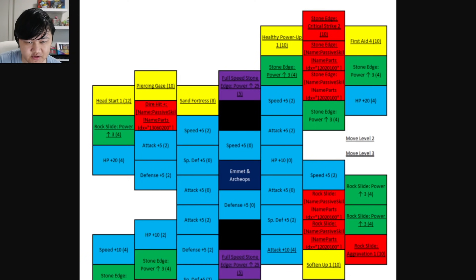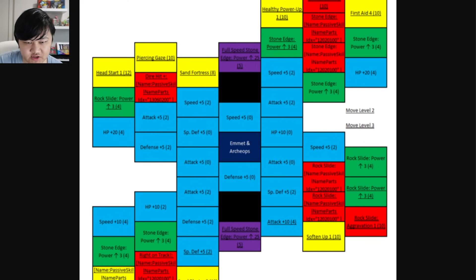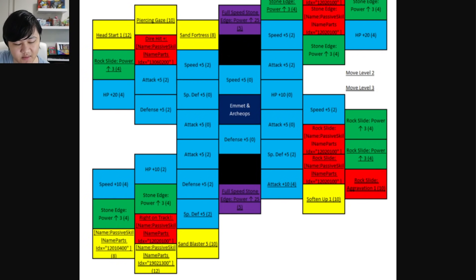Looking at the top right of the grid: Crit Strike 2 on Stone Edge is good. Healthy Power Up 1 is not that great. First Aid 4 is nice if you're worried about your HP falling under 50% — it'll get you back up as long as you haven't taken too much damage or have healing down in Master Mode. There's Rock Slide aggravation and soften up, not super useful. Sand Blast 5 gives extra 50% on sync, but you won't be doing much with sync honestly — you have Olivia for big rock sync damage.